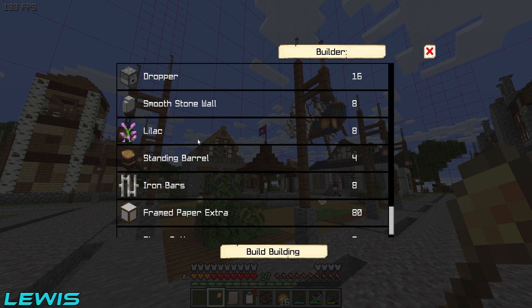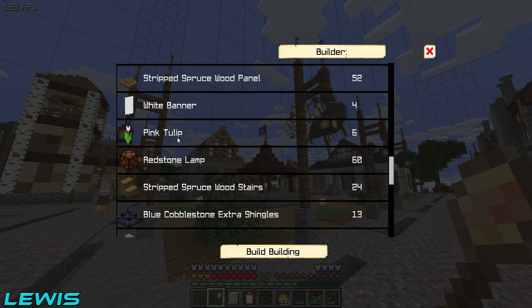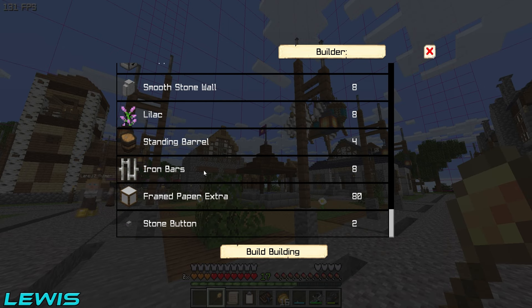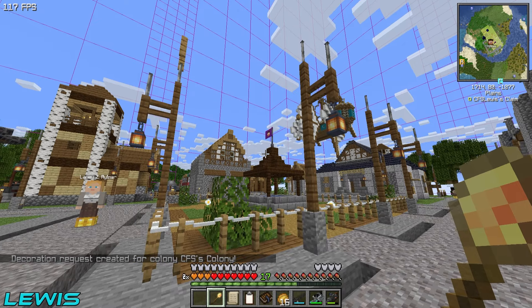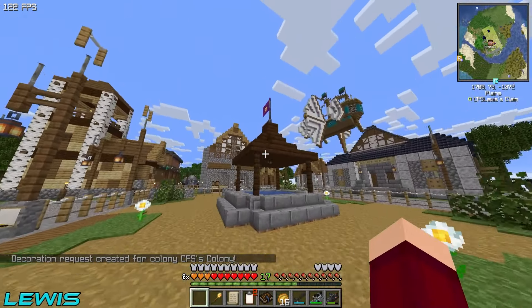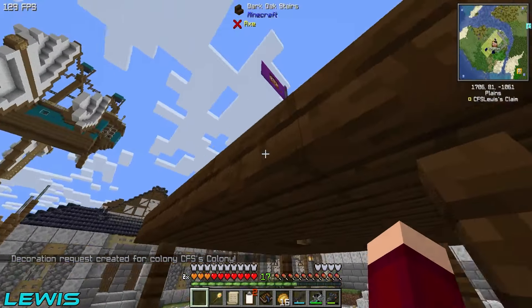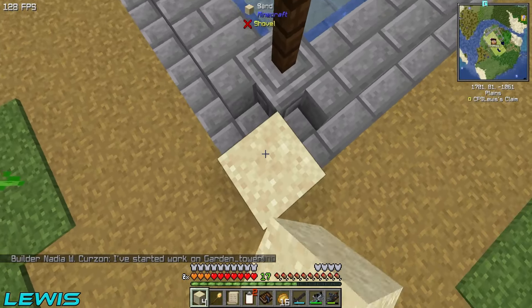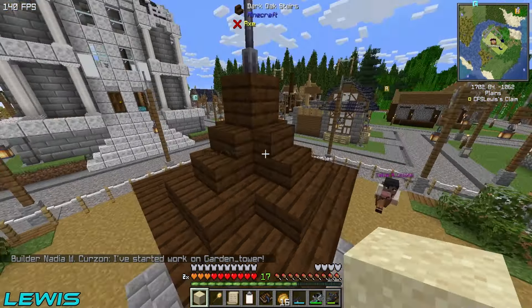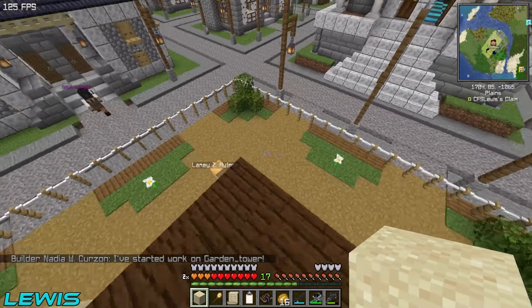Yes, because if we want to upgrade the tavern, we need some different flowers as well — lilacs and pink tulips are the only ones we need. Do we take down your flag so no one steals it? Take that down really quick. I do have everything in my inventory to go set up the excavator, so I need to go ahead and do that.